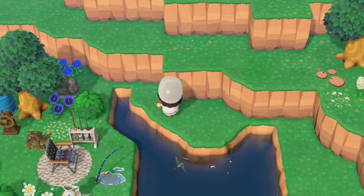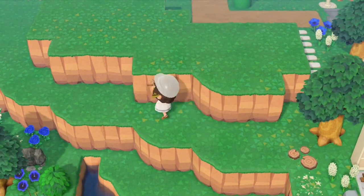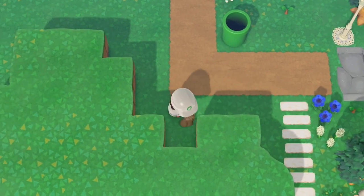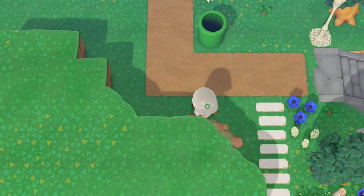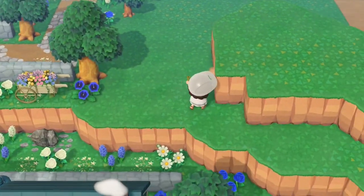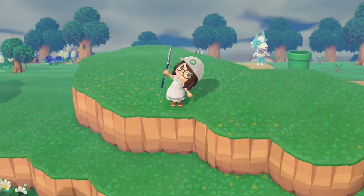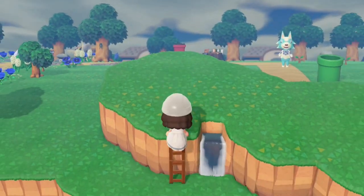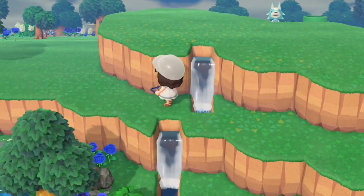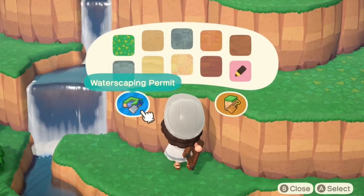I'm adding this extra cliff here just so that I can fit the waterfalls a bit better, because you need like three squares to get them in properly. Just a bit more around the back to make it bigger so I can also fit some trees on — I love putting trees on cliffs as well as flowers and natural things. I've rounded off the edges to make them look quite natural, and now I'm going to figure out where I want my two waterfalls to go. Two feels like the right amount given the space down into the main river, so I'm going to have one at the top and two here.